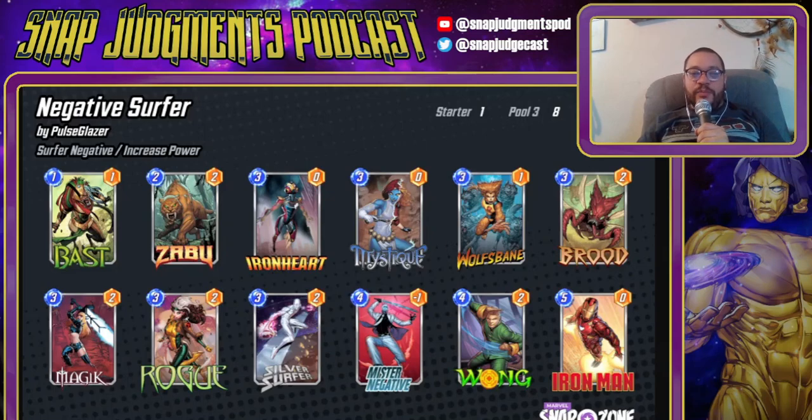Obviously this all goes way up with Negative, and Bast pumps the entire deck. Bast and Iron Man should not need an explanation from anyone at this point coming out of the bounce season — it's incredible. It also works on Mystique to double if that's copying Iron Man. Mystique also copies Wong for a million Surfer or Wolf's Bane triggers. This deck is super consistent, super cool, and super powerful.